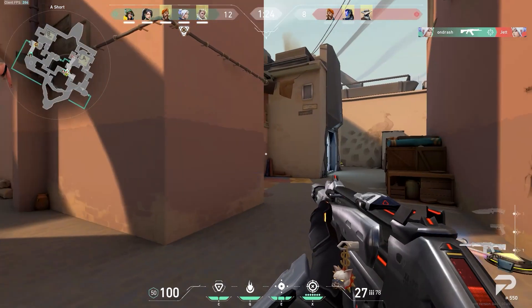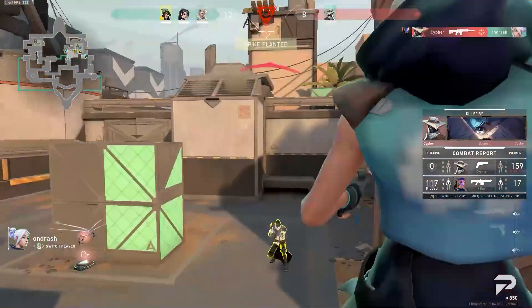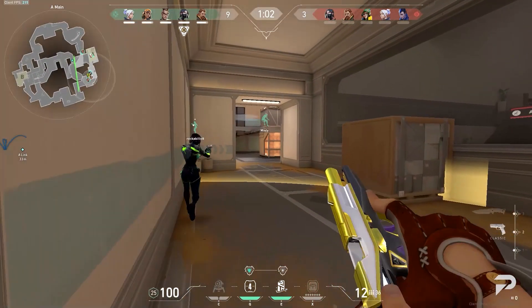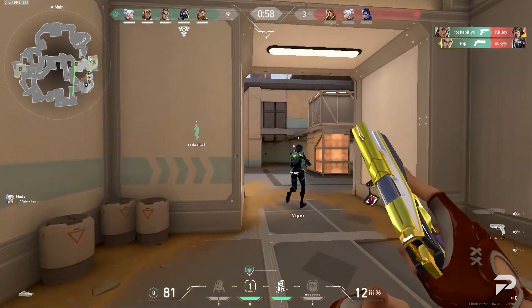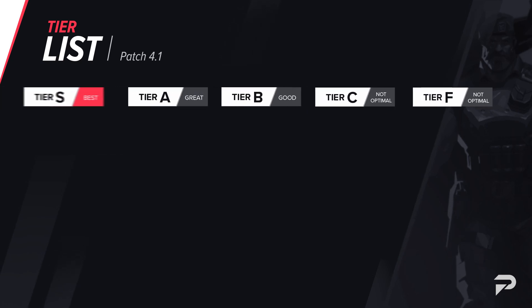The S tier is going to consist of the very best weapons in the game. These guns are staples in the game, and they have been that way for a very long time now. These are the weapons you will find yourself using the most often when you have the credits to buy them, and they will always give you a great return on your investment when you learn and master them. Starting off at the top of the S tier, we have to hand the best gun in the game to the Phantom.